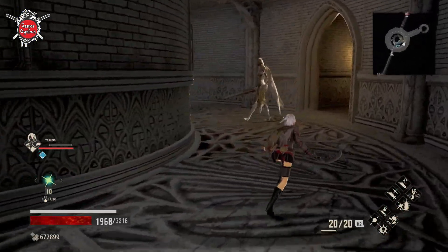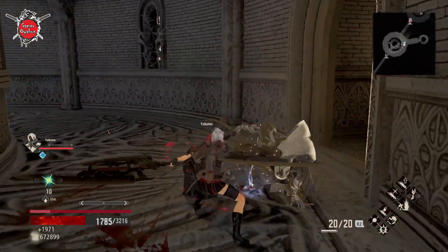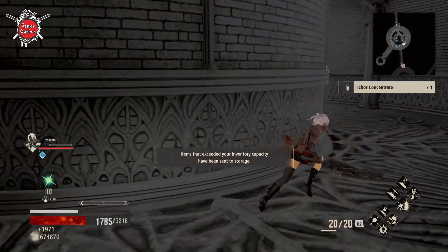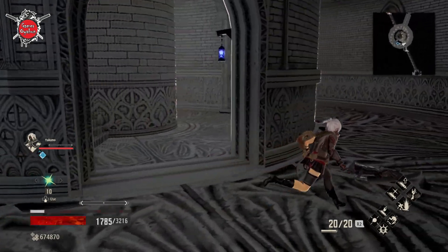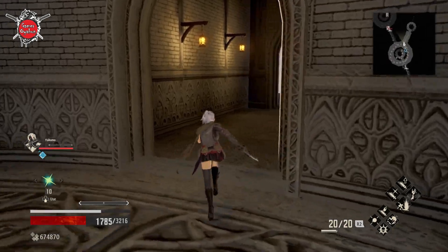I think those blue lamps serve as a kind of waypoint — a way to find your path and indicate when you are on the right route.